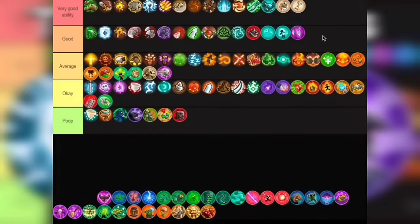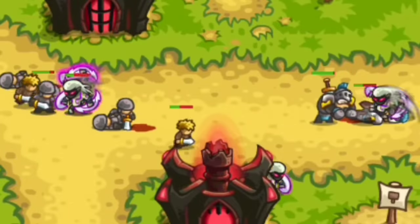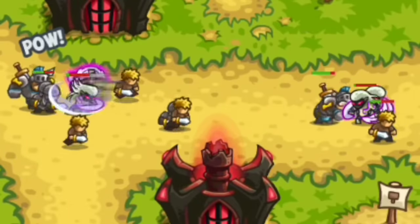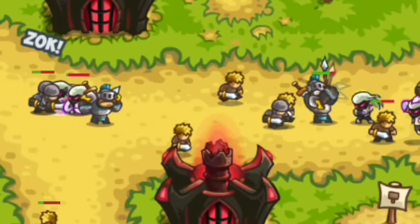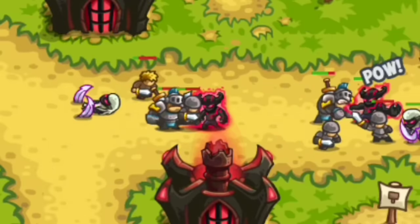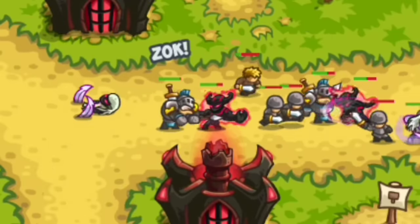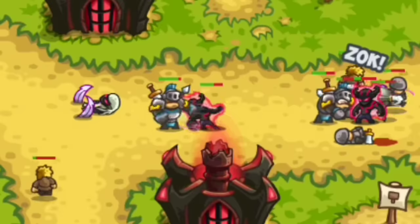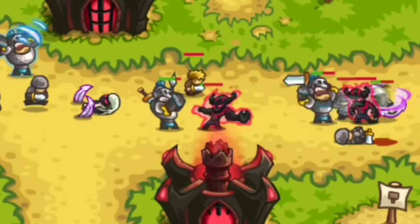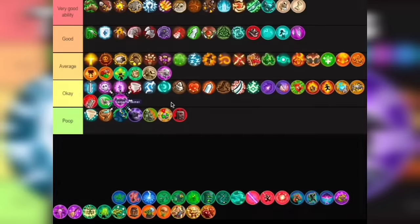We are now gonna get angry with Fury of the Twilight. I'll be honest — I don't really like this ability. Think of it more as an extra something for the harassers. If they die, they have a chance of turning berserk for 6 seconds, which is not even that long. And mind you, this is not even guaranteed. So this is a pretty mediocre ability. But I don't think it deserves Poop tier — for that it just goes in Okay tier.